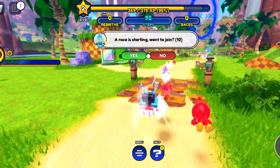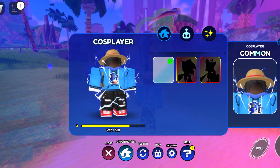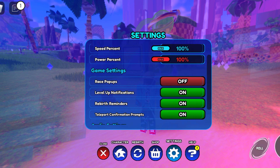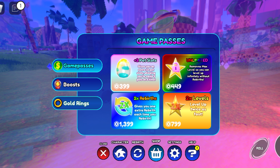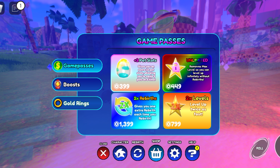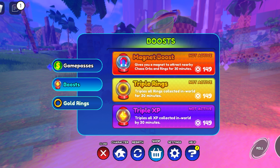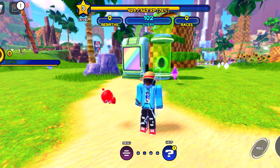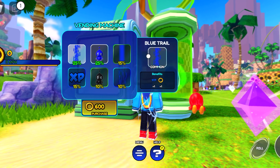The Knuckles Chao is pretty overpowered in this game apparently. Oh wow, look at the XP — we're getting a lot of XP, that's literally insane. I'm going to turn off race prompts because racing is not my focus right now. We got actual game pass stuff now — a magnet to attract nearby chaos orbs and rings for 30 minutes, double XP to level up twice as fast, and an option that removes max levels so you can level up infinitely without rebirths. There are also trails available for Robux.